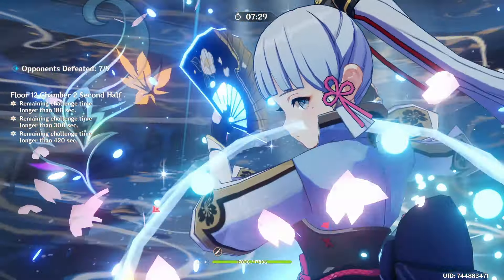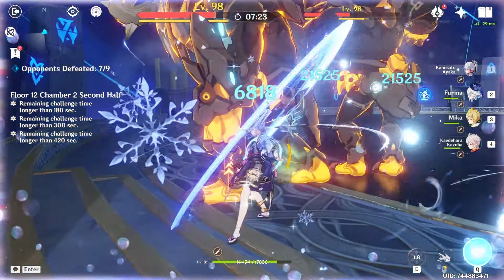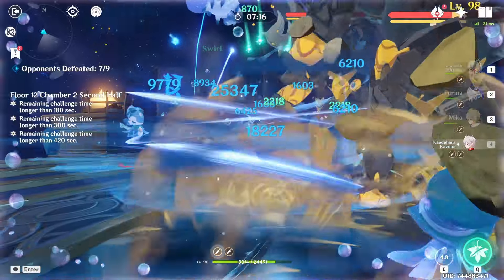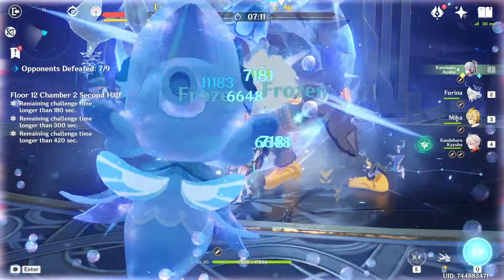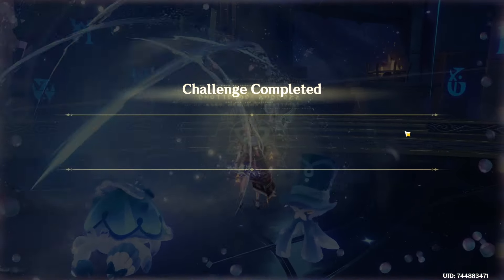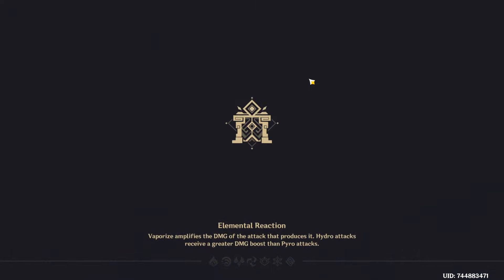We just have to hope we don't get annihilated coming out of burst — and we don't. These guys are pretty easy to take down; you don't even need Geo on this half to break their shields, though it does help. A couple of charged attacks and the burst and it's done. We have so much energy we can afford to use the burst again heading into the final chamber.